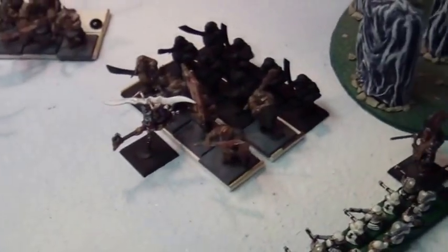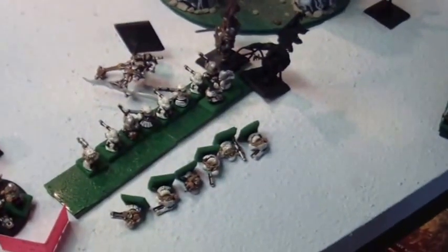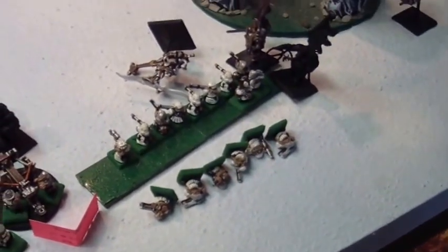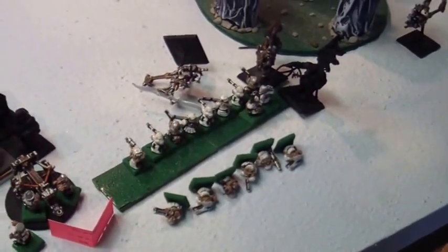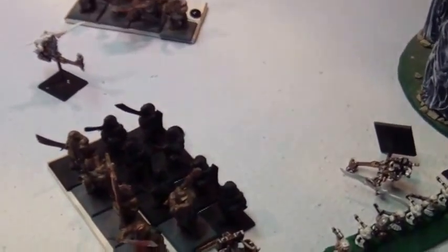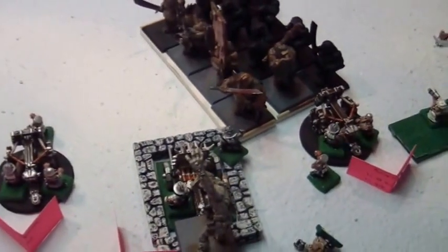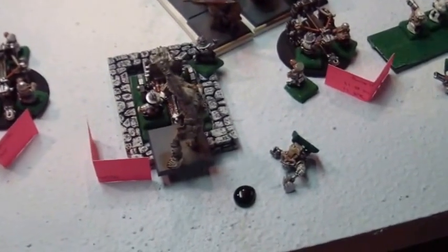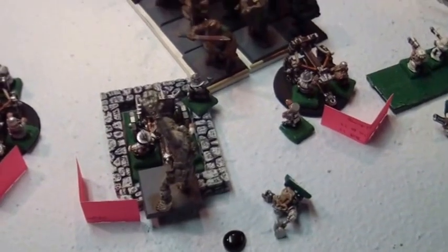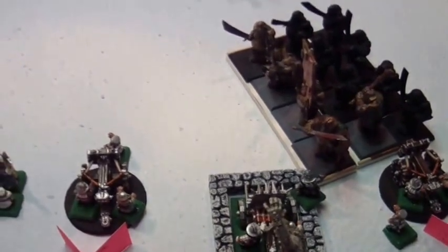These guys came crashing in, did some impact hits, some kills, some stomps, and wound up killing six of my guys. I passed my panic test. Then I threw the gyrocopter up there thinking 'don't roll high again' — and he rolls an 11 on the overrun again and gets into the Organ Gun anyway. This thing did one wound to me, then stomped my engineer to death. So he's into the Organ Gun on the overrun.